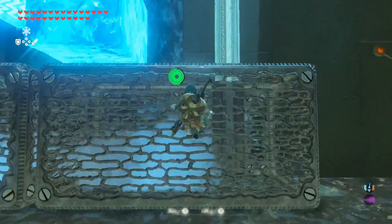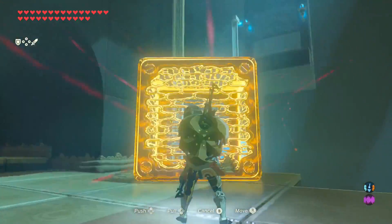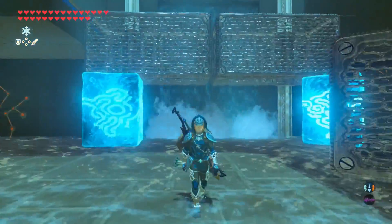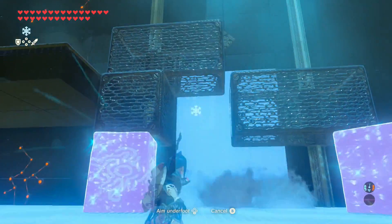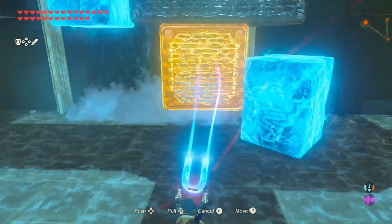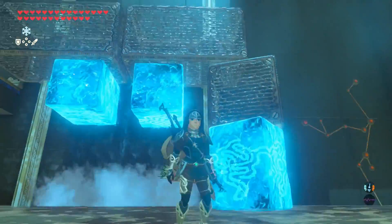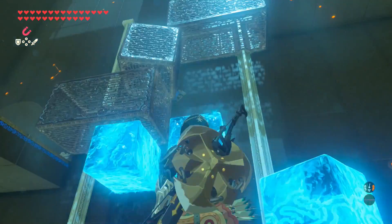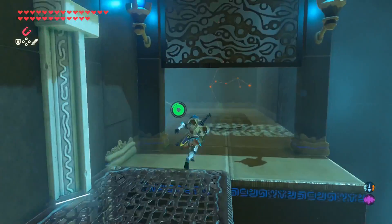First, build yourself a Cryonis staircase and get onto the platform where you'll find a metallic block — grab it and just drop it down. At the bottom, use Cryonis at the corners of each of the longer metallic blocks to raise them up. Grab the block with Magnesis and put it on top of your Cryonis block. Create a new Cryonis block on the waterfall to hold the bigger block, then repeat with the other side using Magnesis and the smaller block. Use Magnesis to grab the smaller block again and wedge it between the two bigger metallic blocks to get enough height to reach the end. If you want the chest, just do it the opposite way.